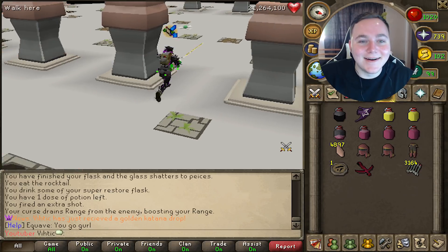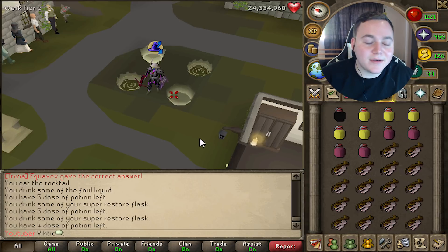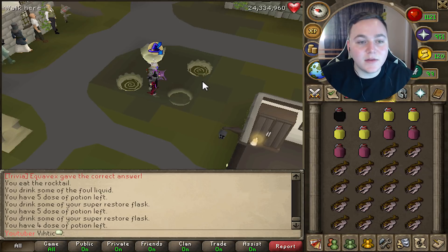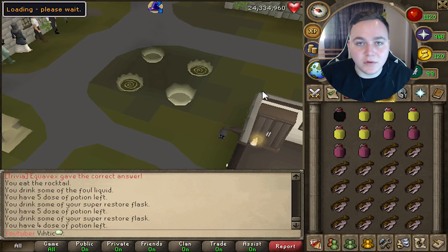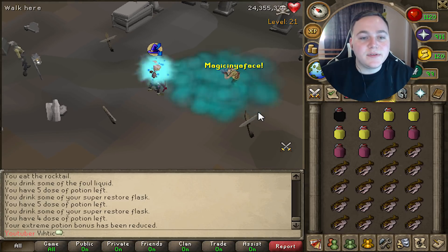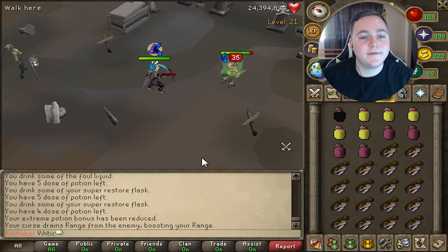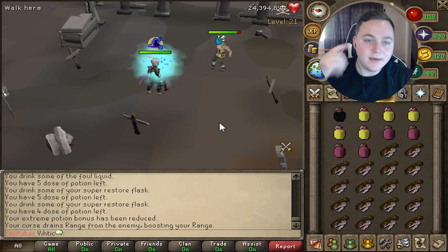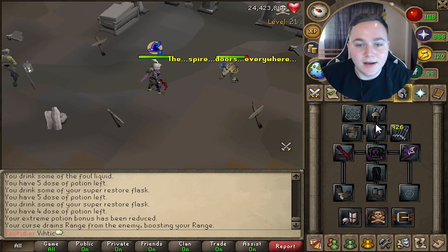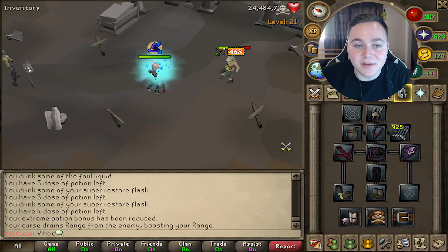This last boss we're checking out is not necessarily hard because of the boss fight but because it is in the wilderness and it is multi. This is Blink right here — pretty easy, he drops claws and a bunch of PvP armor stuff like Besta's, which is really good when you're first starting off. He's in level 21 wilderness and it's multi, so I dropped some of my stuff in there — basically four-iteming, just a fury and stuff like that.